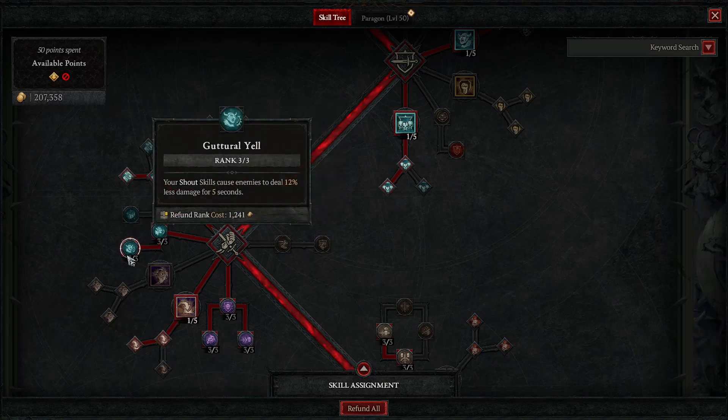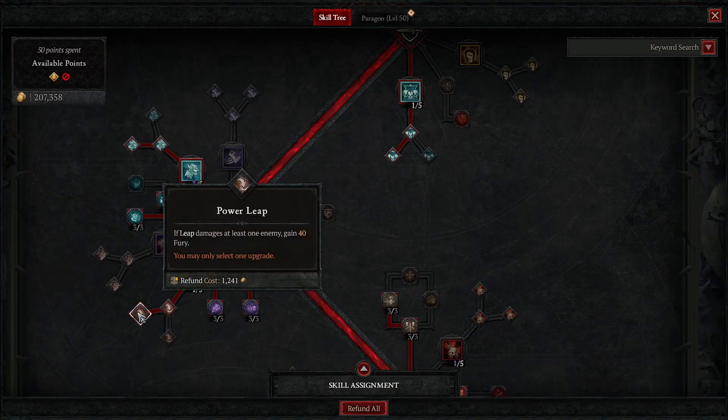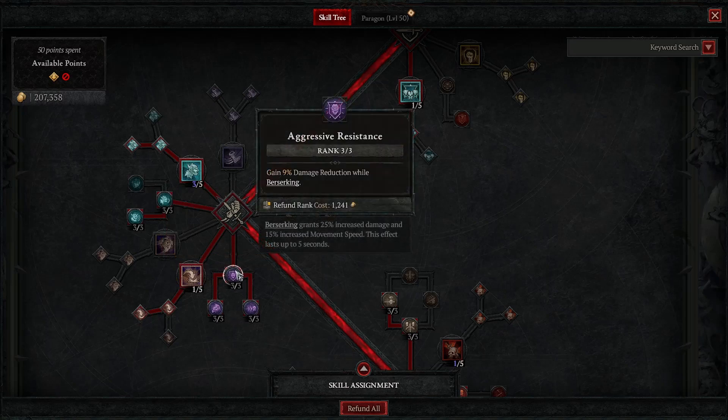Take the node that causes your shout skills to make enemies deal 12% less damage. I'm going with Leap for mobility — and this node is very good with it: if Leap damages at least one enemy, gain 40 Fury. I know Fury is a problem and you will still see me running out of it — I'm not going to pretend there's no Fury problem when playing like this. But you can maximize your Fury generation, which is why I took Leap.